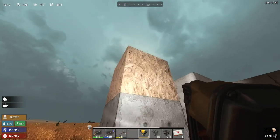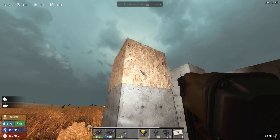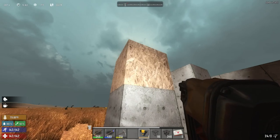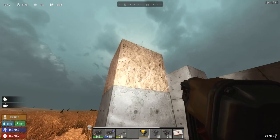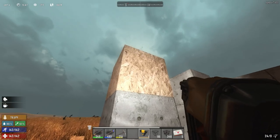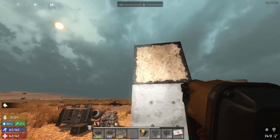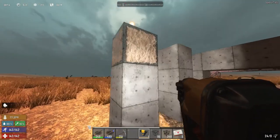Once you get to this level, you need the concrete mix. I cover making the concrete mix in my previous videos and in my cement mixer tutorial. So with the concrete mix in your inventory, you right-click, and you get the unfinished version — you've got to wait for that to dry.